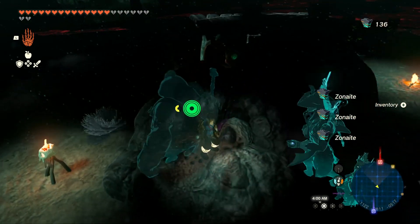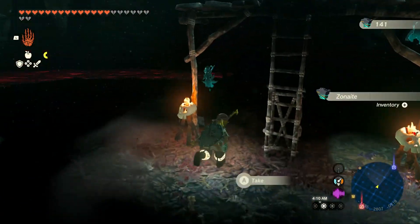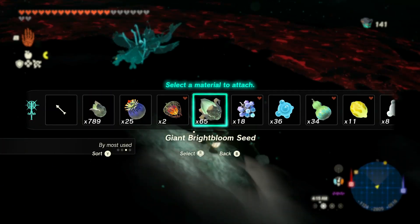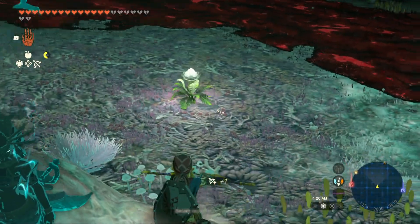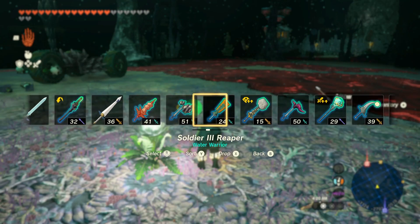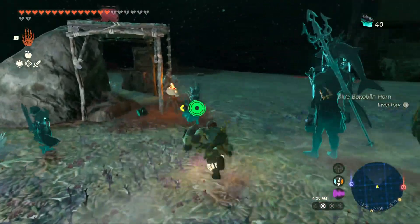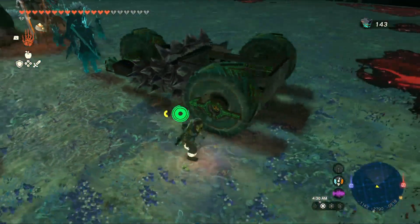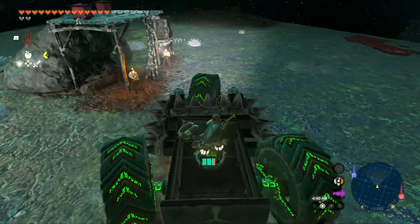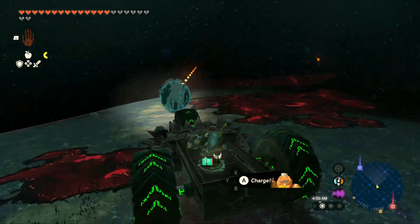We'll keep on smashing everything. There are more Zonites underneath to pick up. Let's make sure we light the way and switch to the sword. I'm going for the silver boblin hammer. We'll pick up one last Zonite and we should be good to go. Let's go back to our vehicle and keep moving — there's a lot to see. Taking main control of the vehicle, let's go driving.